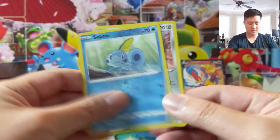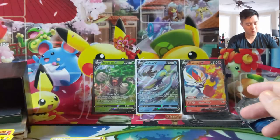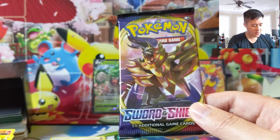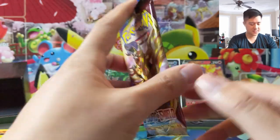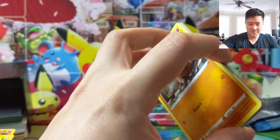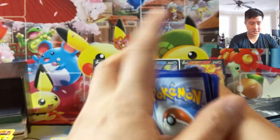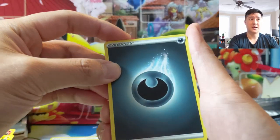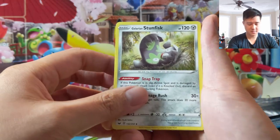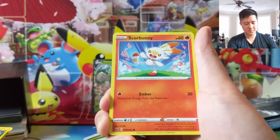Sobble is our reverse and then a Galarian Perrserker - this is what we pulled in the pre-release for our previous promo, and we're a little disappointed. Last pack - so far we have two hits, which for 15 packs is not so good.